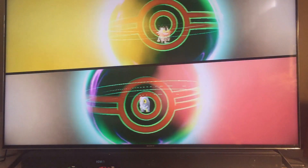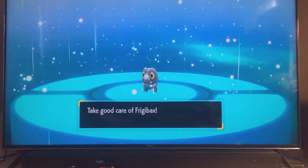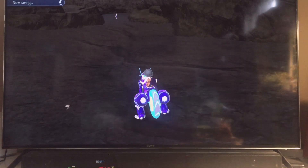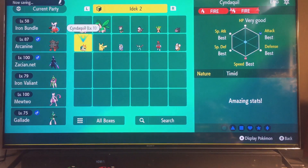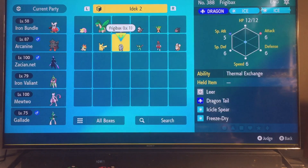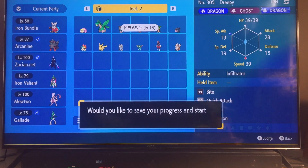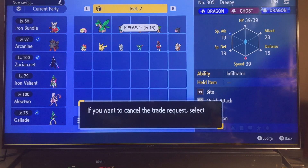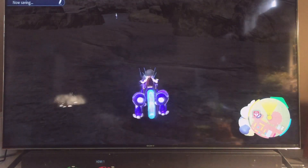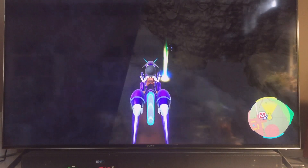No messy lighting — is that Frigibax or Arctibax? I think it's Frigibax. Yeah, it's Frigibax! Okay, that's a good one — the pseudo legendary, the only pseudo legendary from this new generation. Wow, those stats are insane! Free Shot and Icicle Spear at level one? Okay, I'm gonna build that — a really good Baxcalibur. Yes! Now let's keep looking. Oh, a TM I haven't found before — how interesting.